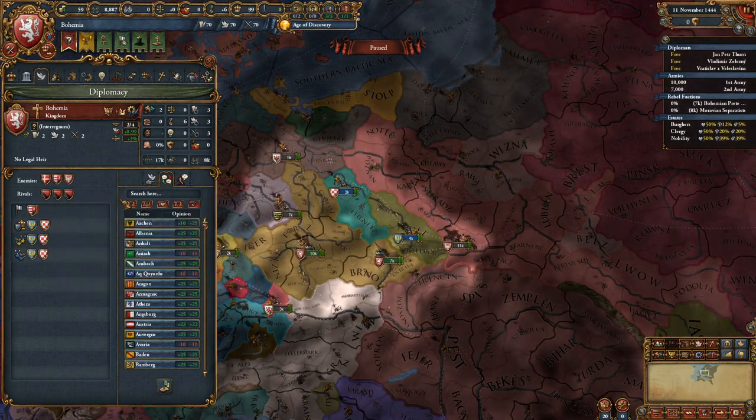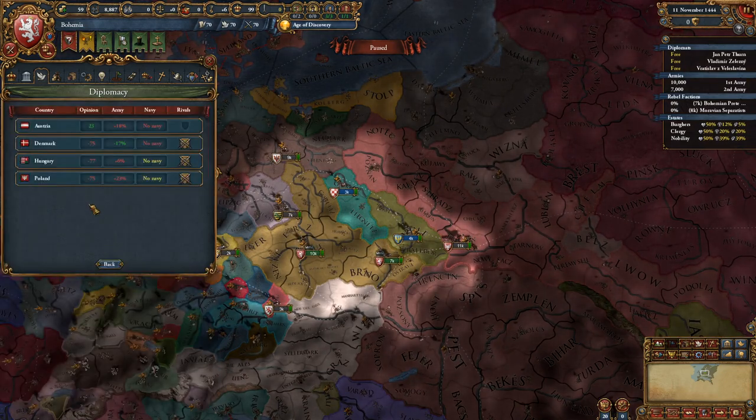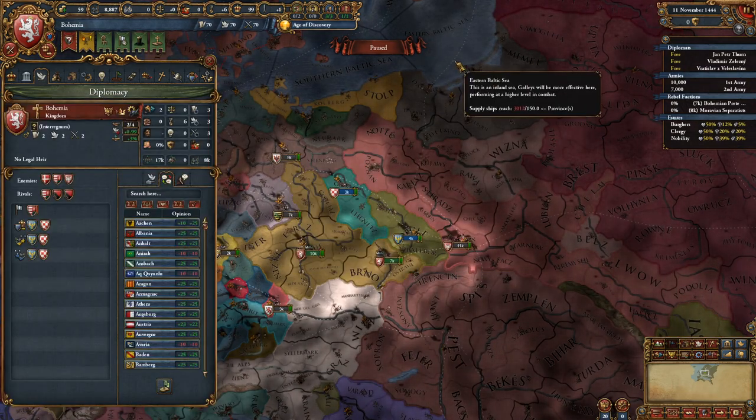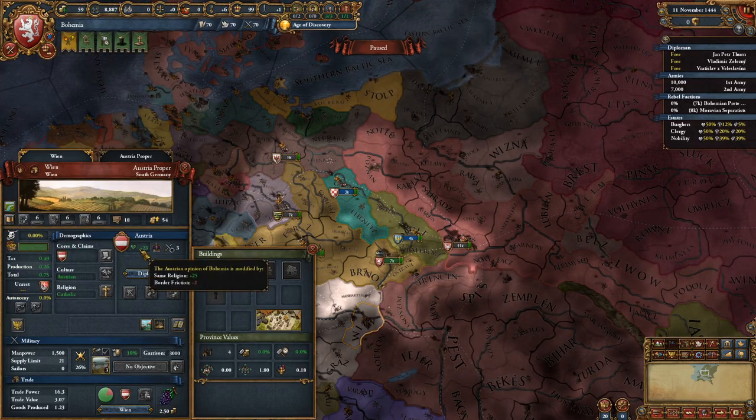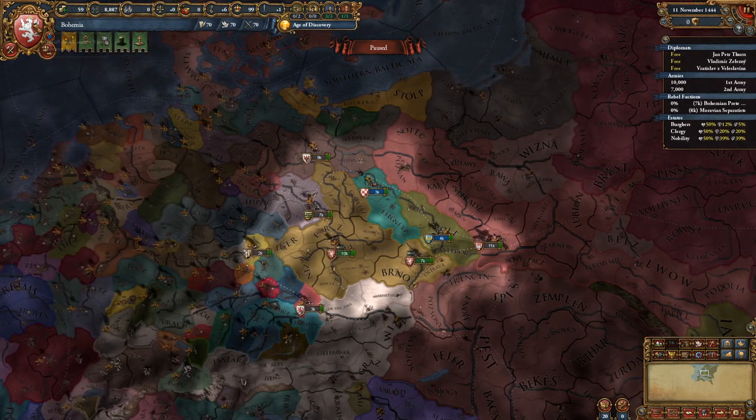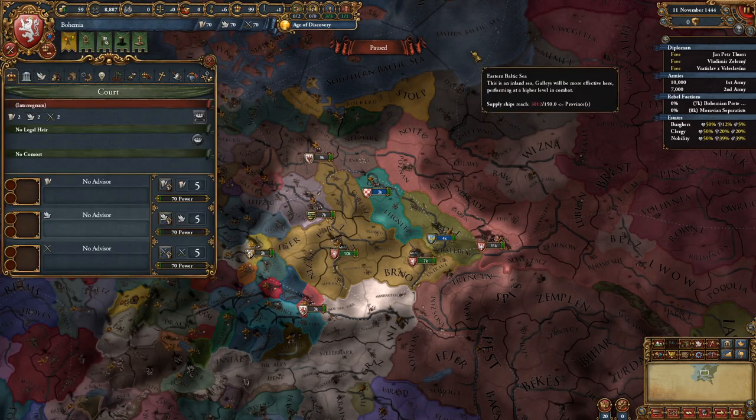I recommend you rival at least Hungary, because at some point you get claims on their lands and unless they've fallen under control of Austria, you're going to want to invade them because of your mission tree.